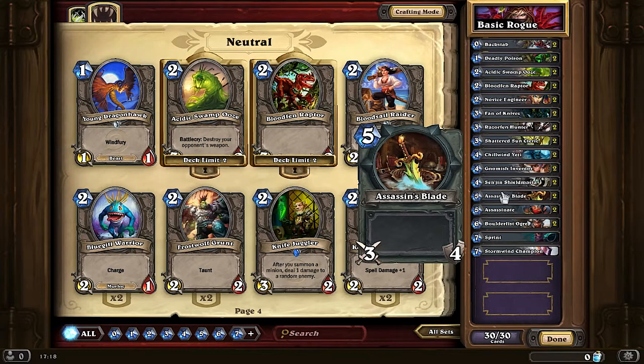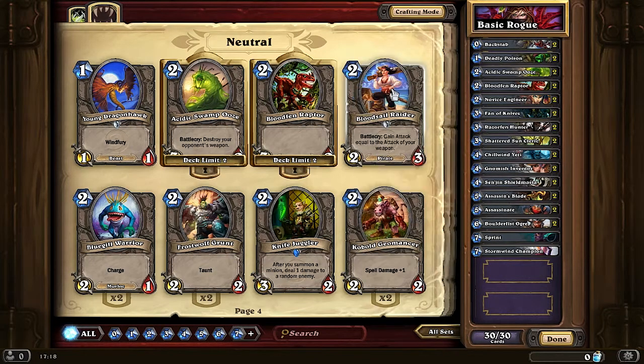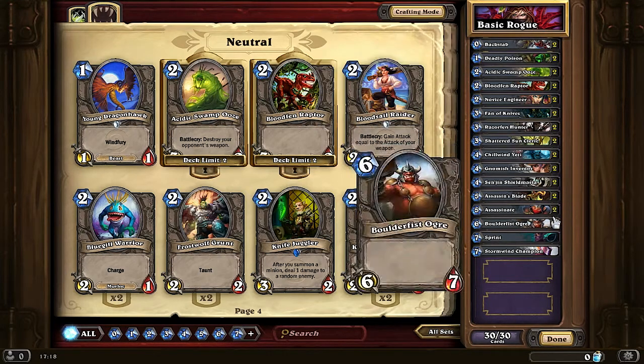So don't abuse your HP pool. And also if you buff your Assassin's Blade with Deadly Poison to 5 damage and then play Bloodsail Raider, Bloodsail Raider will become a 5/3 for 2 mana, which is really strong. So that's a good combo you can keep in mind with this basic Rogue deck.